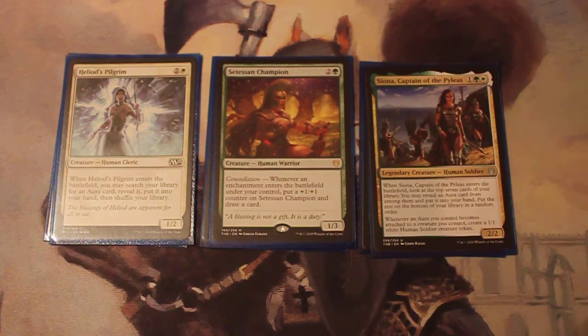More draw triggers for our enchantments — there are plenty of those in the deck. Siona, when she enters, lets you look at the top 7 cards, reveal an Aura from among them and put it into your hand, putting the rest on the bottom of your library in random order. And when an Aura you control becomes attached to a creature you control, create a 1/1. She does have an infinite combo, but it's not in the deck — somebody can put that in the comments below. It's a good way to get some chump blockers.